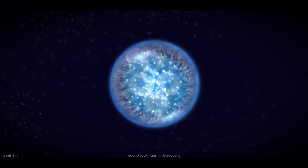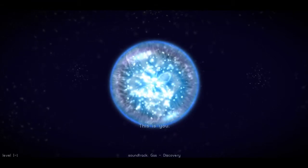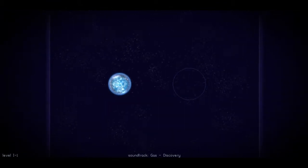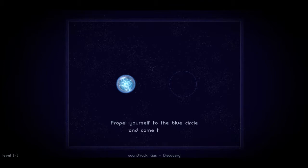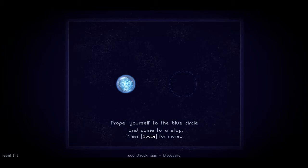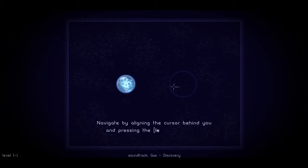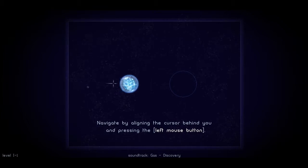So I don't know what to do. This is you. Propel yourself to the blue circle and come to a stop. Navigate by aligning the cursor behind you and pressing the left mouse button.